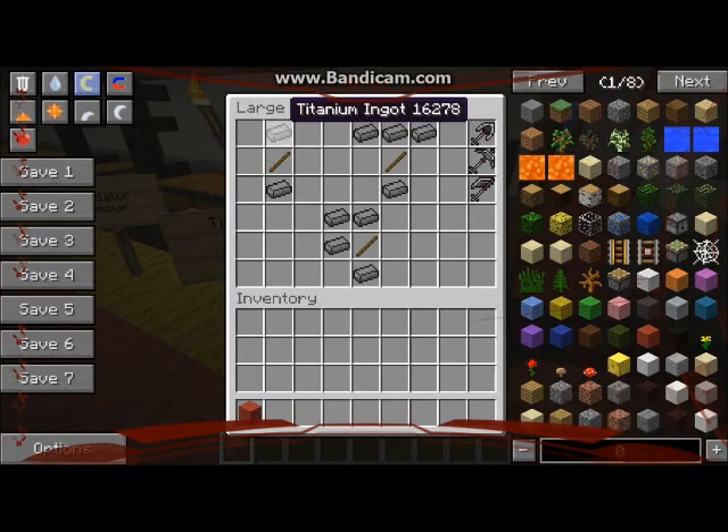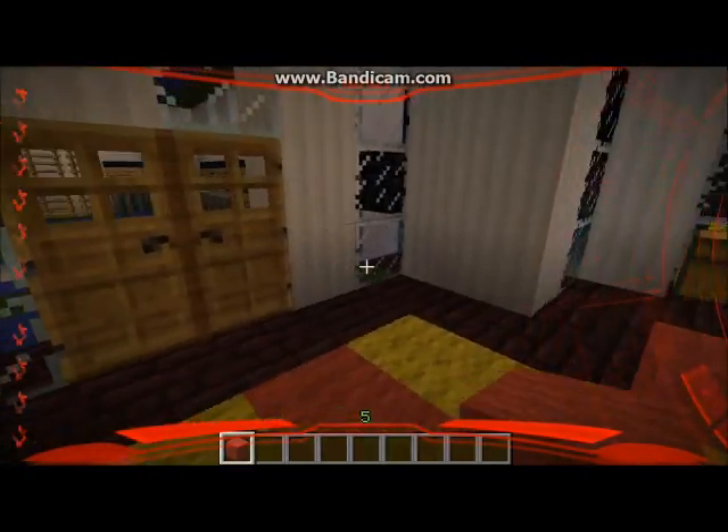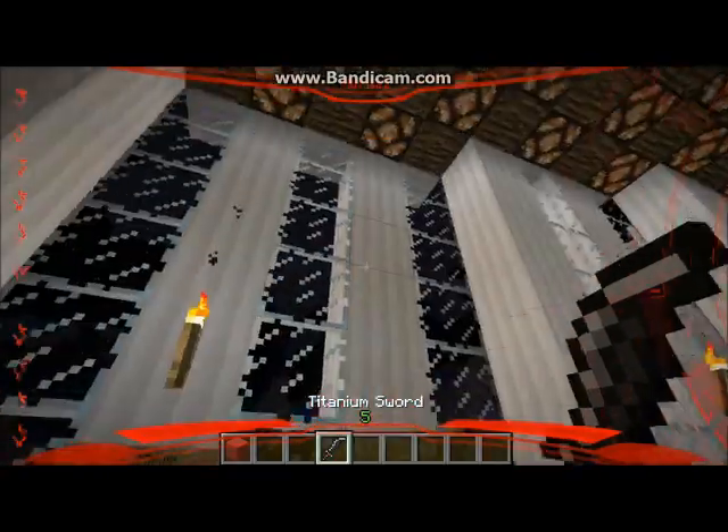Next we have the titanium tools. This is the titanium shovel — the recipes have an extra piece of titanium instead of a stick because look at these pieces of high-tech equipment. This is the titanium pickaxe and the titanium axe. This is probably the vaguest forum page I've ever seen — it's a good mod but the forum page is lacking, so I had to use Not Enough Items to find the recipes. Next we have the titanium hoe and the sword.